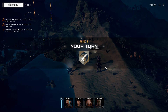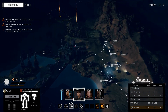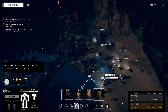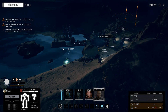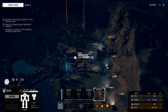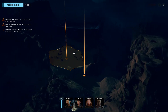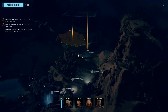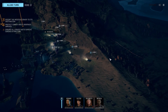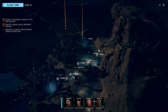Did I just see a Vindicator get highlighted? Is that a glitch in the system? Let's hold here — still no contacts. This is strange, very strange. Then the APCs again. I thought we would have had some contacts by now, but this was only a one-skull mission.